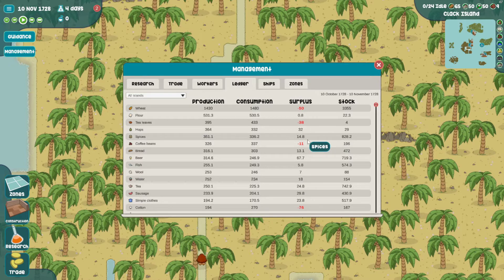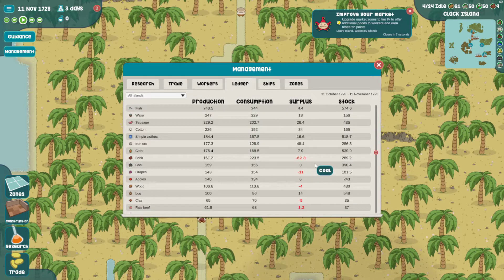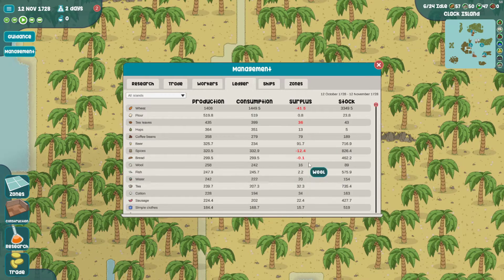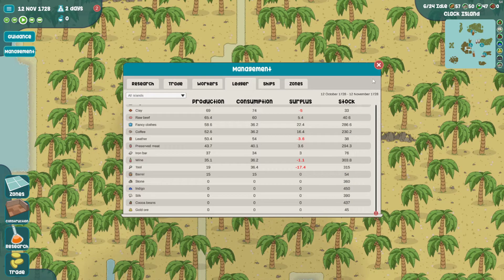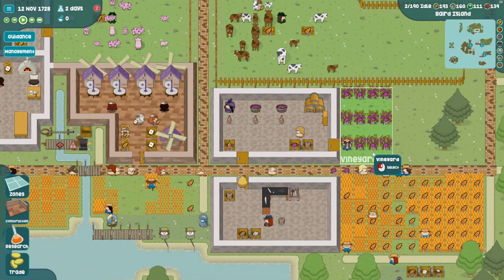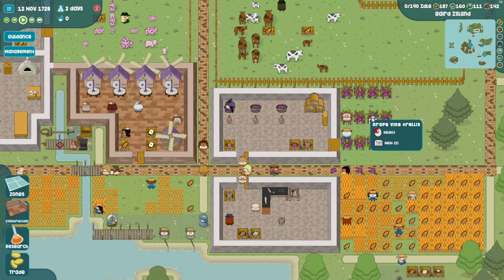We're running low on wheat, tea, coffee, cotton - that's all the production stuff. Bricks concern me a tiny bit, only a 1.7 brick - but that only happens when I do a big construction project like I'm doing right now. First time grapes has shown in the ledger. Tools are running a little low. Yeah, cool - we've got a huge surplus of grapes and wine so I'm not going to worry about that.